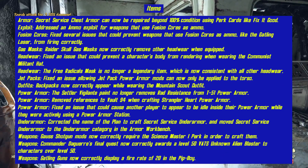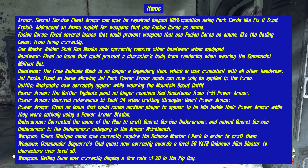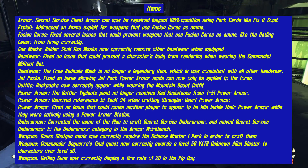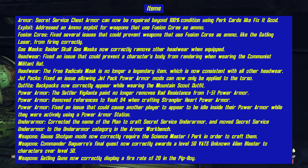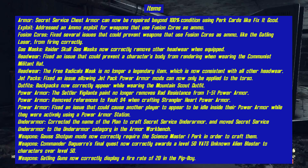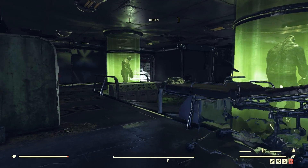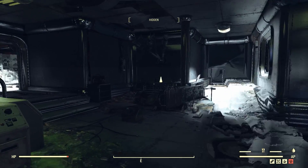For items, a notable fix was the Secret Service Under Armour — that's been corrected so you can now craft it under Under Armour. They also fixed the Gatling gun in the Pip-Boy, which will now correctly display a fire rate of 20. Other than that, they seem to have fixed a lot of the exploits.